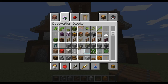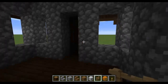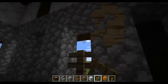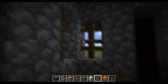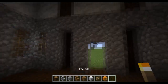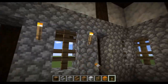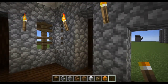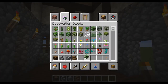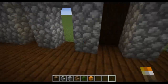Now get your oak fence — you can use glass or stained glass — and just fill in these windows so no mobs can barge in. I don't think skeletons can fire their arrows through fences, but I'm not sure about that. We need to brighten this up — like so. You can decorate the inside and outside as much as possible, or as much as you want.